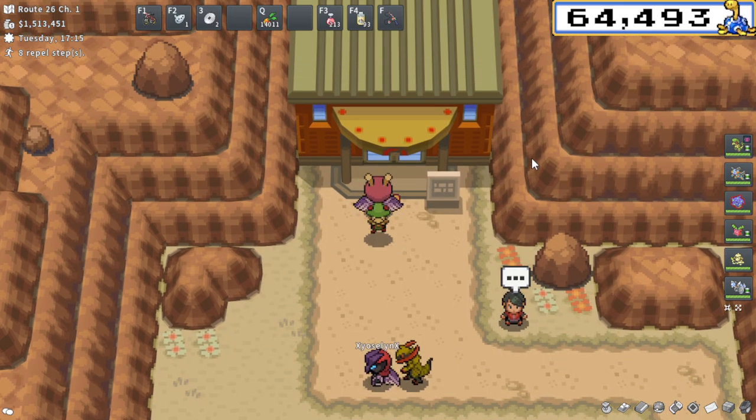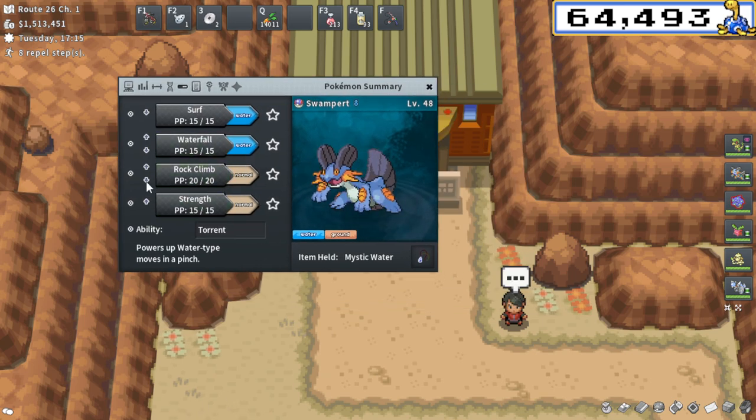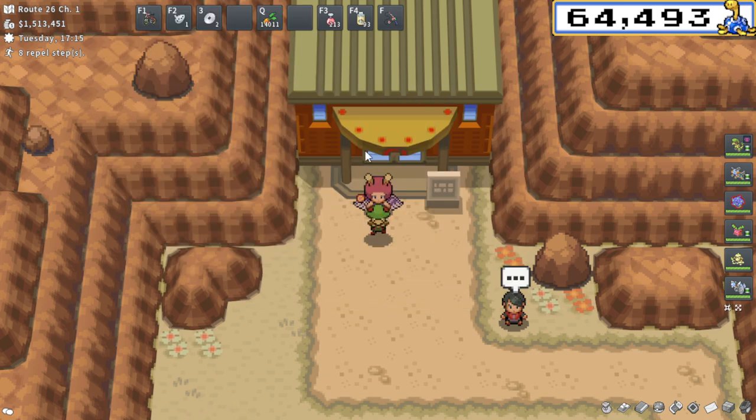You also need all four gym badges complete, if that's not obvious enough, and then you also need Rock Climb. You can get a Rock Climb Ocarina, you can get a Rock Climb Pokémon, but that is going to be required.